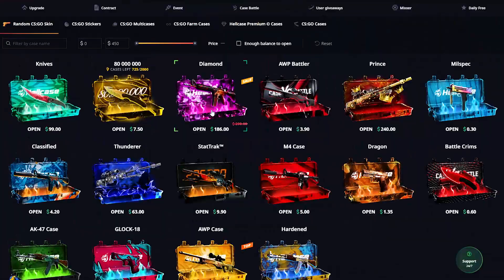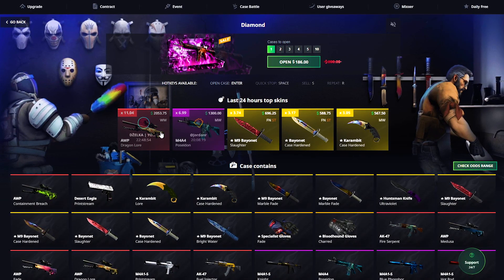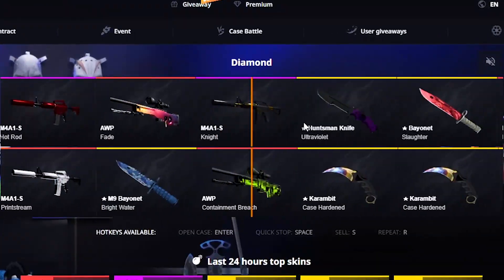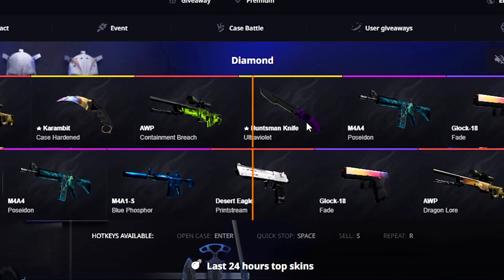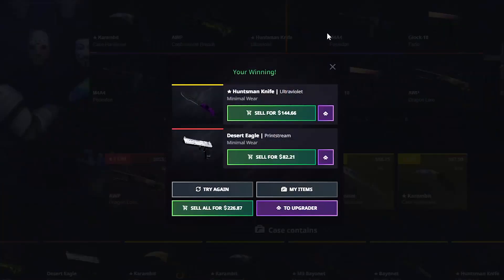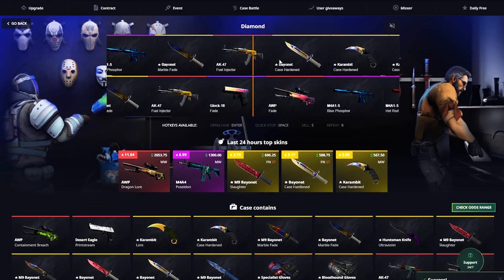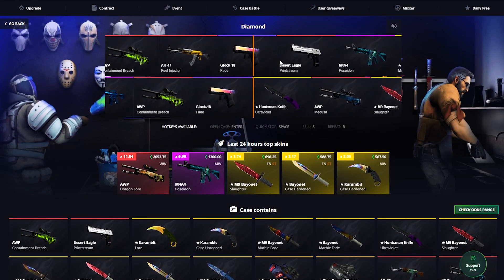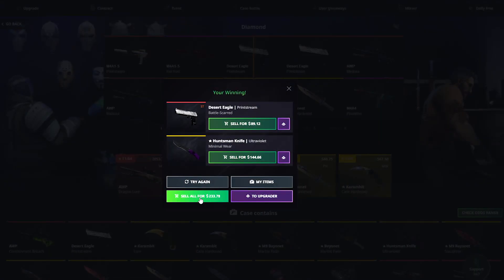Gonna be opening the diamond case a couple times. People have already pulled out of this one crazily again. We're gonna be going and just testing the water, seeing if we can get a little something. The huntsman above looks kinda okay so this can kinda be something. But the rest, dude, this case — it just never does anything for me. I'll give it an opening of 2 more and then we'll see.